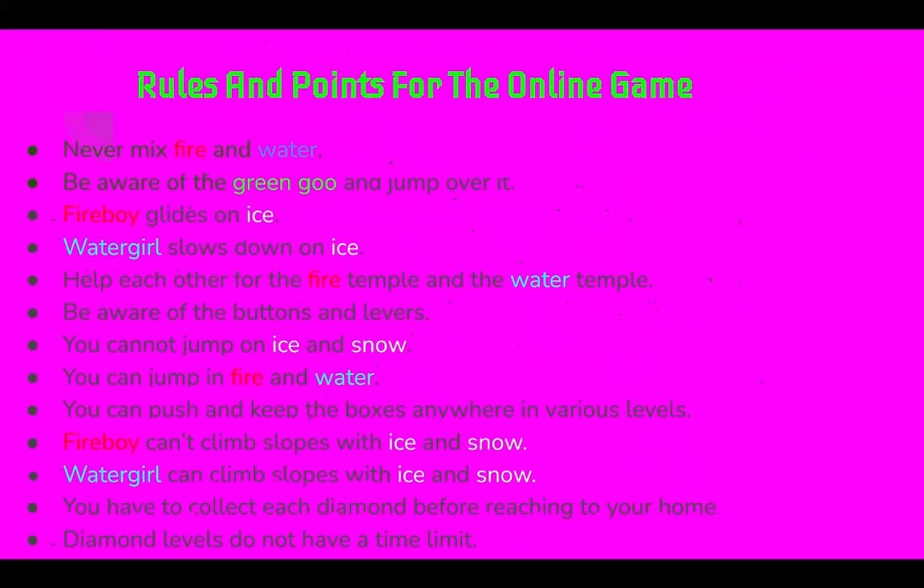Rules and points for the online game: Never mix fire and water. Be aware of the green goo and jump over it. Fireboy always glides on ice, while Watergirl slows down on ice. Help each other for the Fire Temple and the Water Temple. Be aware of the buttons and levers.